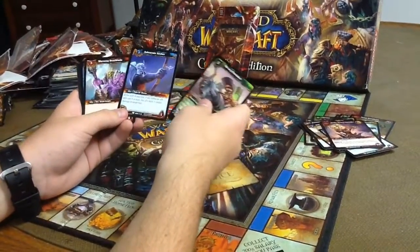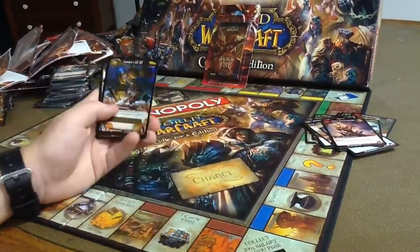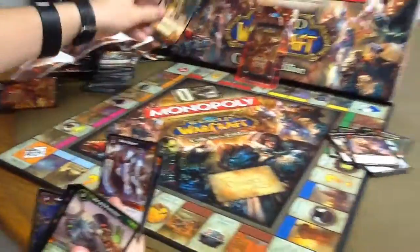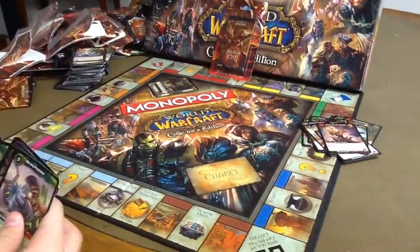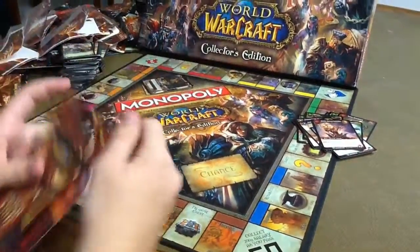Got an Ashenvale Archer. Oh sweet — got a Landro's Little XT. Very nice. We're gonna put that in the treasure chest section of the loot cards. First loot. I doubt we'll get anything else, but hey, two loot cards is nice.